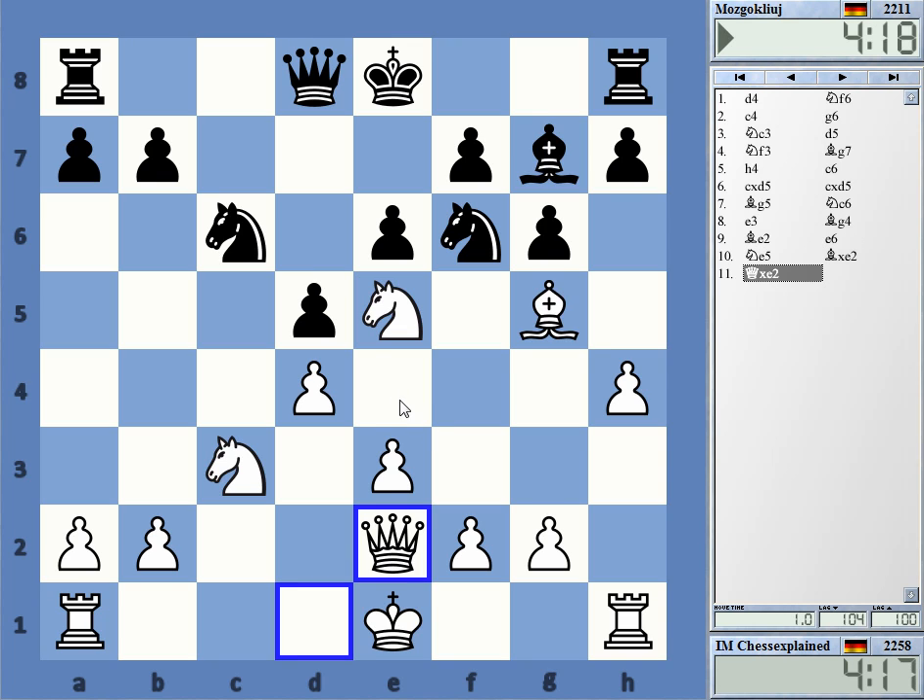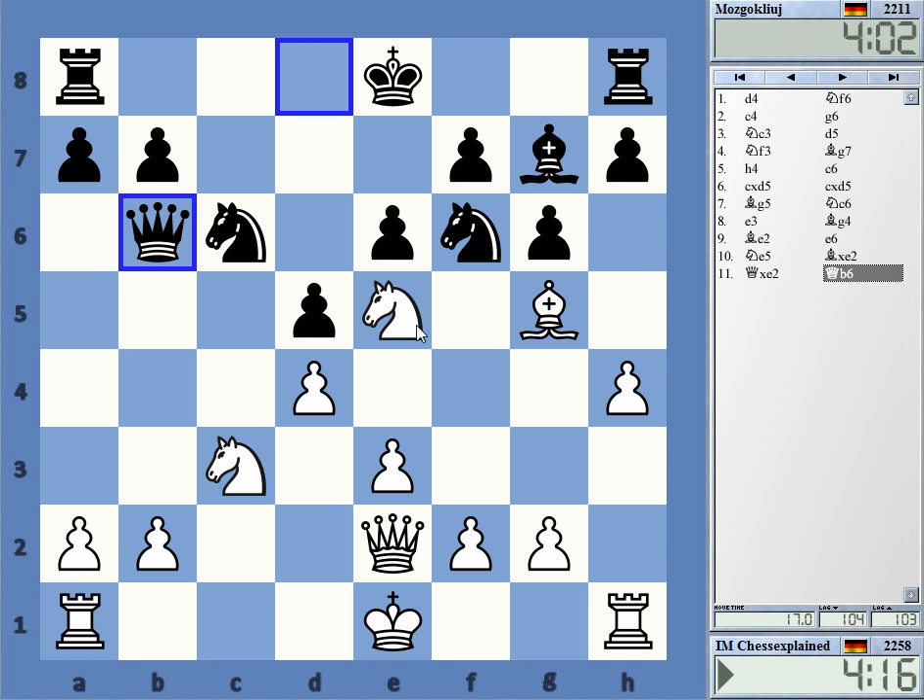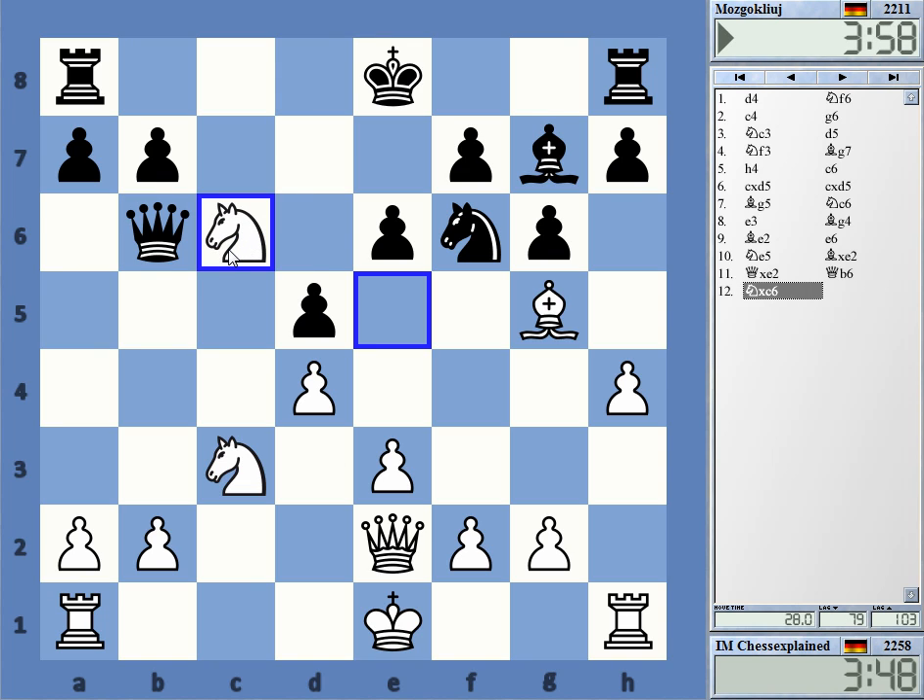At least now with e6 played, he cannot really take on e5, as it sets up this pin — 95 d5. Maybe h6. Yeah, h4 is always very irritating and this move is on the board. Still, maybe I should just castle, or take and then castle. You can try after b-takes, which I'm expecting — after b-takes I can play castle so that c5 can be answered with knight a4.